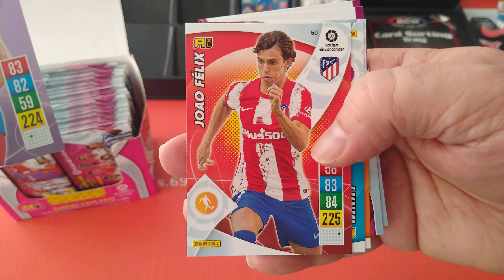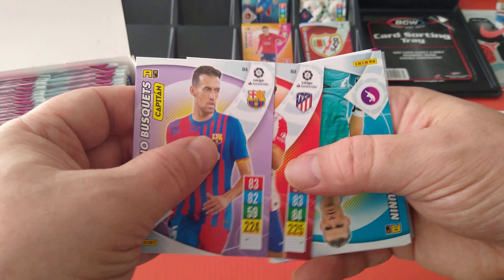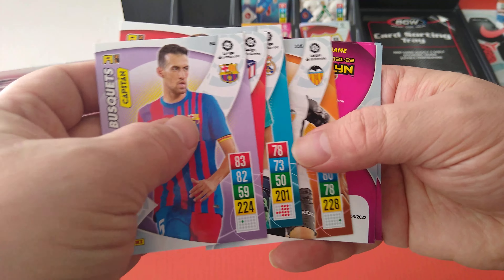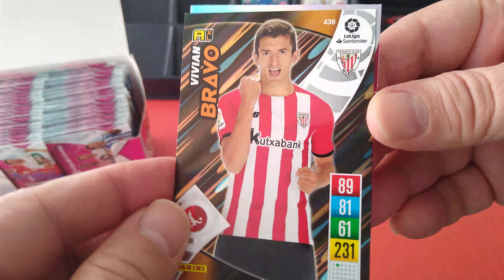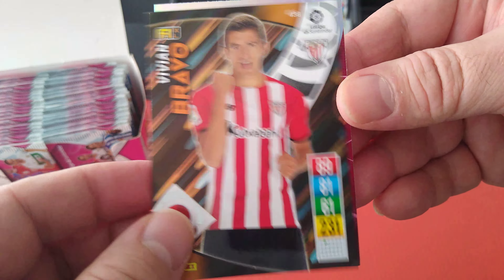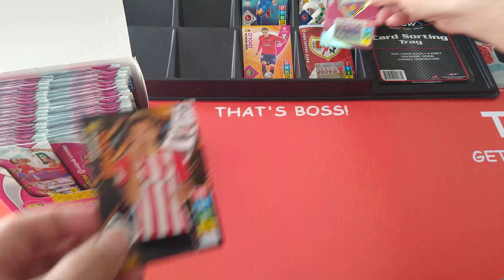Busquets captain, Joao Félix. Very nice. Lunin the keeper at Madrid, Soler from Valencia. Special cards — here's the Bravo, the new subset. Vivian, the young kid at Athletic Bilbao. And the Levante badge — look at that with the bat. Nice one. Bravo here as well.